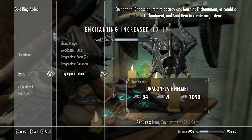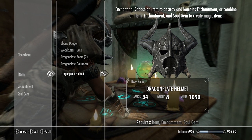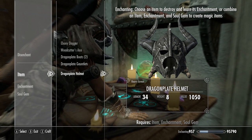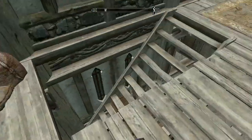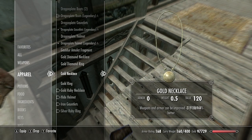Enchanting increased to 17 and then to 19. We're not getting as much level improvement from enchanting as we were from alchemy, but it's still working. Going ahead and equipping both the ring and the necklace with fortify smithing.